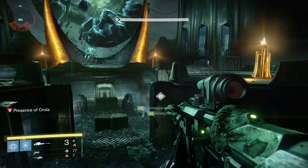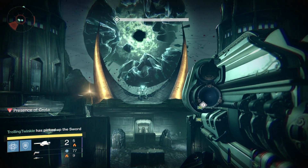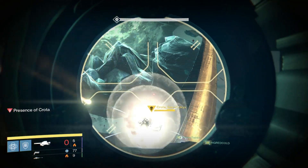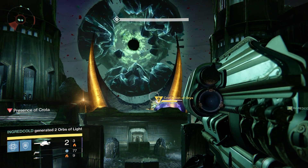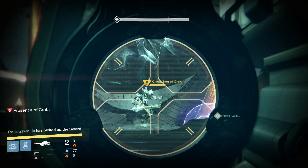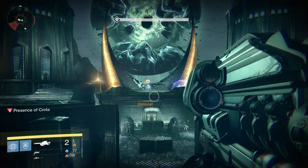As soon as the sword bearer is down, the hunter grabs the sword and the titan goes with him and pops his bubble. Then it all depends on the person who has the sword to call it out when he wants them to shoot. When Crota goes down twice, that is one sword phase.